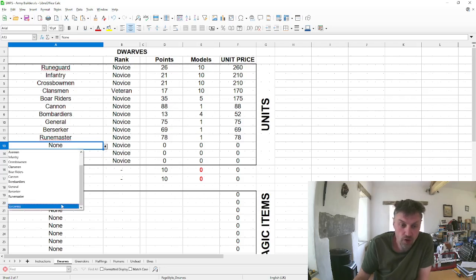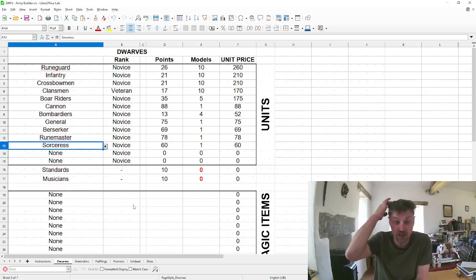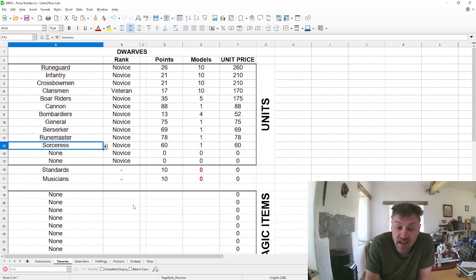Every faction also has a fourth wildcard type. The dwarves have a sorceress, the elves have a paladin, the undead have a lich lord, and so on. The fourth type may be magical, a different general type, a fighting type, or a mix — it varies by faction. So there are three defined wildcard types and one that varies.